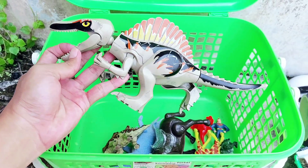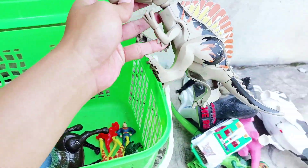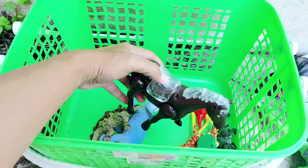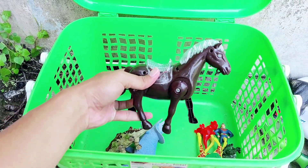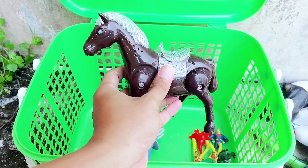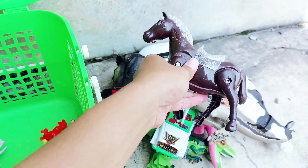The next one we have is Spinosaurus — a LEGO Spinosaurus. It has a big head and the dominant color is brown. The next one we have is a black horse. Do you like horses? This is the black one.